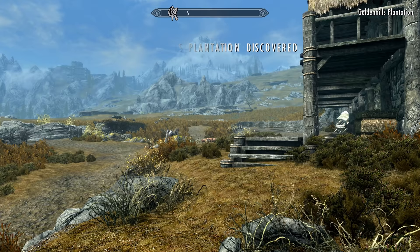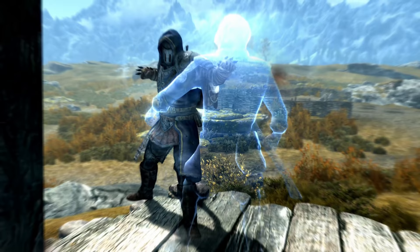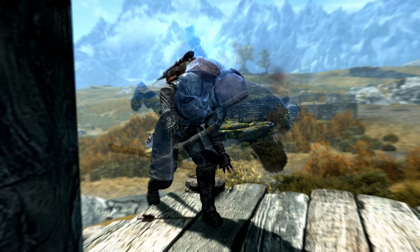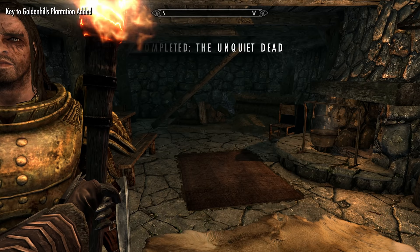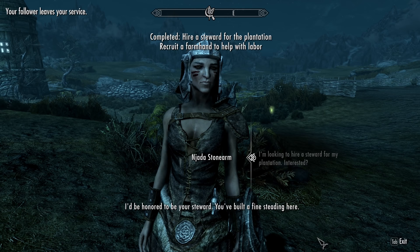While numerous player homes were added with Anniversary Edition, one proved to be an absolute gold mine — as well as a good source to grow produce for those powerful soups — and that would be the Golden Hill Plantation. This is a farm plot southeast of Rorikstead, and showing up at the plantation will trigger a short quest that ends with you becoming the owner. Unlike other player homes introduced in Anniversary Edition, the plantation has Hearthfire systems integrated, tasking you with building upgrades yourself as well as hiring a steward. Some companions, once you become Harbinger, are available to be a steward.